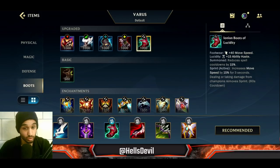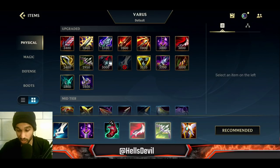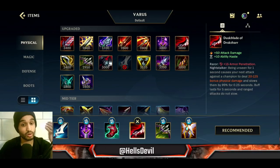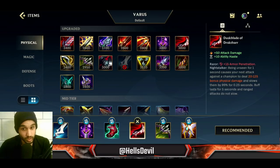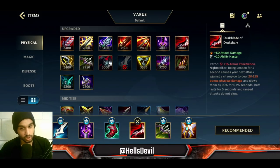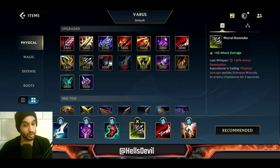The third item depends on the enemy. Does the enemy have a lot of tanks? Go for Mortal Reminder. Is the enemy squishy? Then go for Duskblade of Draktharr. The reason you go for Duskblade is because you can stay out of vision to get the bonus damage — when you shoot an arrow from out of vision the arrow will deal increased damage. That's why it's so powerful on Varus. You should almost always go for it as your third item unless the enemy has super tanky frontlines like Garen or Alistar, in which case go for Mortal Reminder.